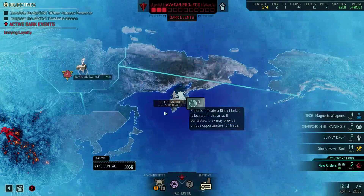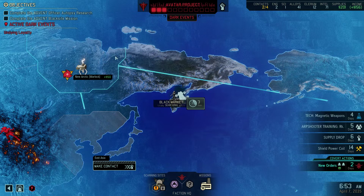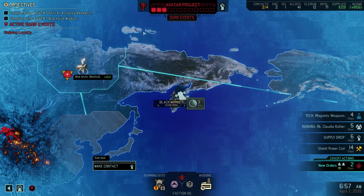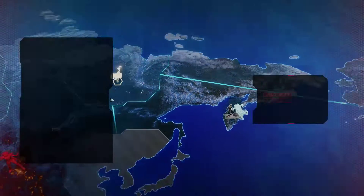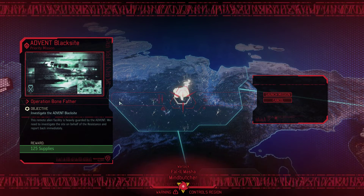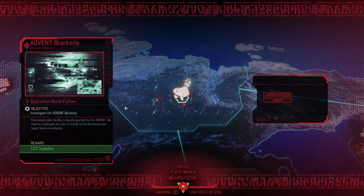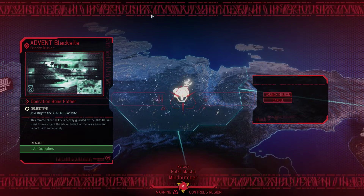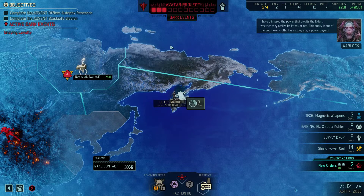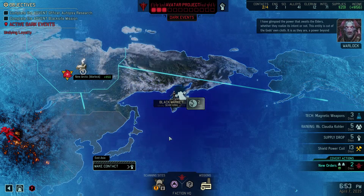Then report back to the map, continue scanning. We have the ability to go to this mission site, which is the black site. I'm going to be holding off until such time as... Operation Bonefather, 125 supplies. This should basically reduce — if we successfully complete it, I think it will reduce Avatar project progress.